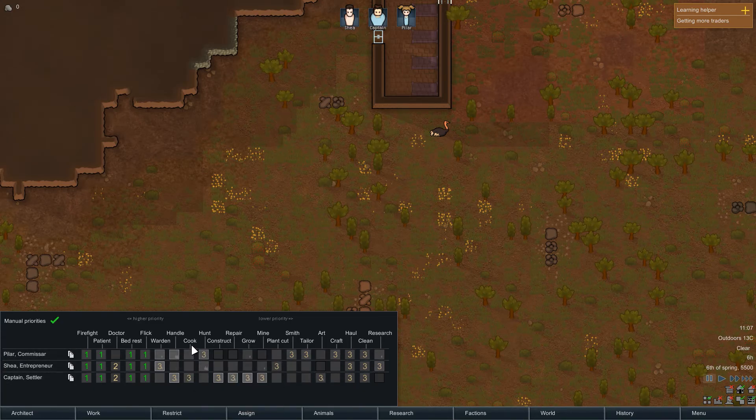We're also going to want to make sure everyone can haul. We're going to set this up to be manual priorities. We're going to make sure everyone's a firefighter, and everyone can be a patient when they've got life-threatening diseases. You are the best doctor — we don't have a great doctor. If you're injured, I want to get you healed as soon as possible. Everyone's going to have a one on flicking — this will be important later when we're trying to swap power over to things.